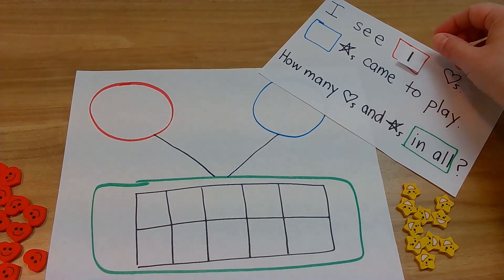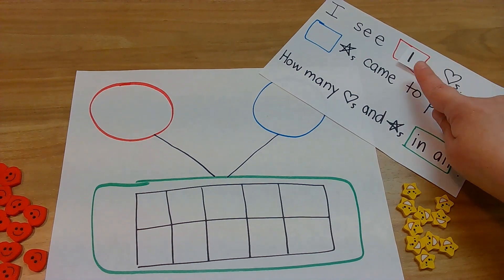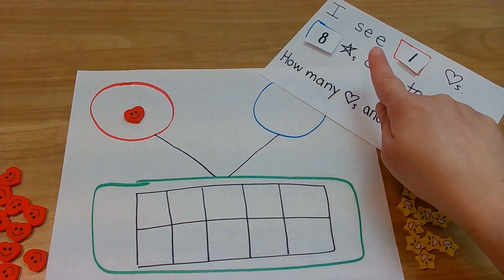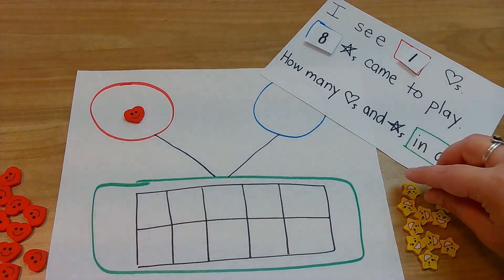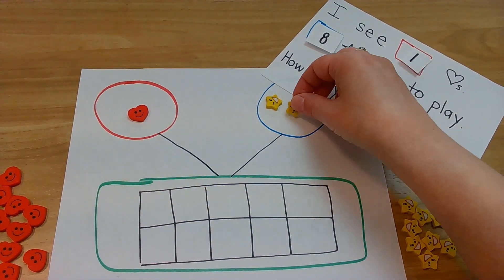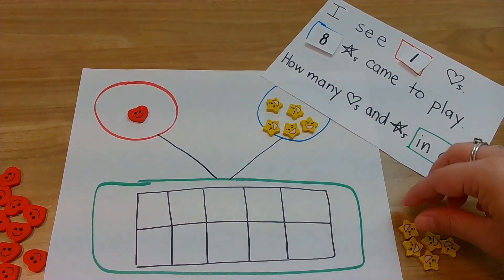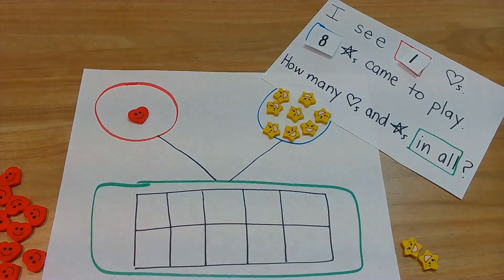Now let's see what the next problem is. I see one heart. Put one of whatever you're counting in the red circle. Eight stars came to play. I have to use stars, but you use whatever you're counting. So I have to put eight: one, two, three, four, five, six, seven, eight. Do you have eight of whatever you're counting in your blue circle?